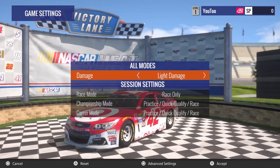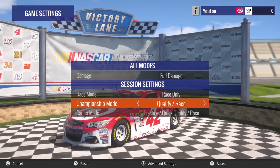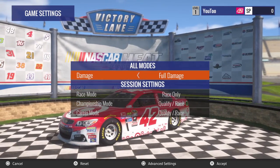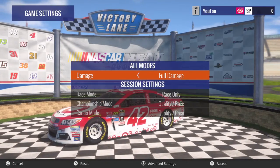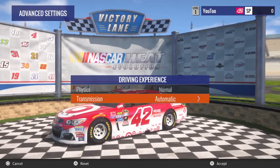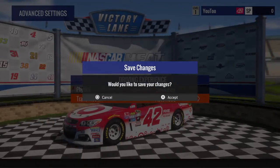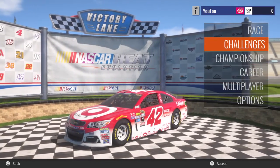First thing I'm gonna do is go into Options and set Full Damage. I'm going to change all the settings how I want. I'm going to be doing Career Mode on this. I want to do Simulation. Perfect — Simulation selected.